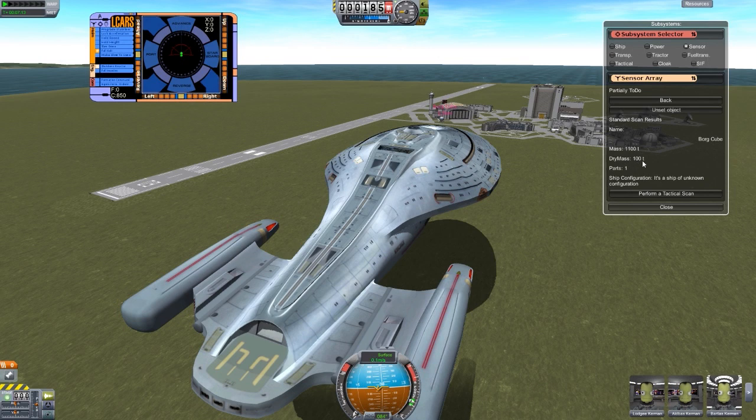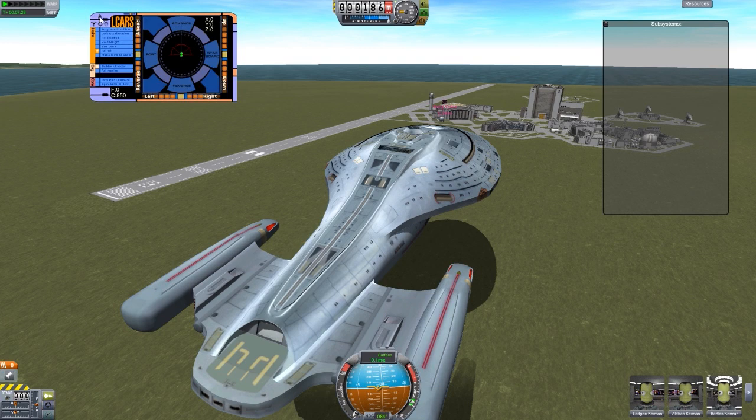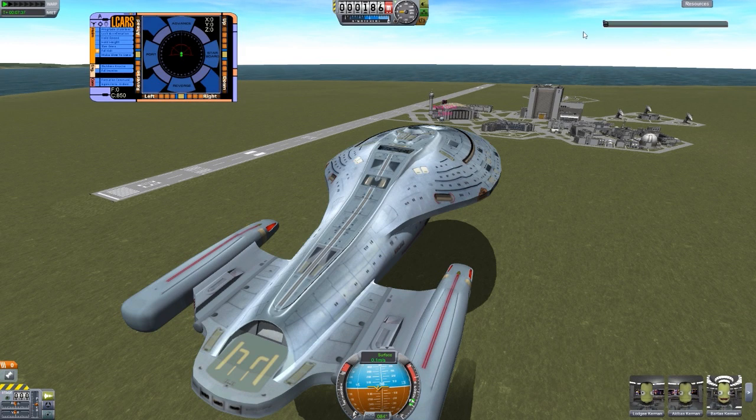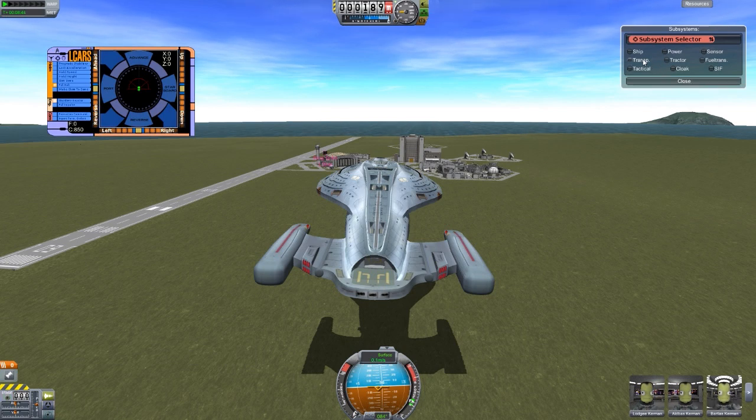Name: Borg cube. Mass: 1100 tons. Dry mass: 100. One part. It's a ship of unknown configuration. Let's just perform a tactical scan. That did nothing. I may have broken something — I have not performed a tactical scan yet. I think I broke this. Still in development, folks. I cannot seem to turn that back on or off, so I'm going to pause the recording and bring you guys back in a moment. And I am back with subsystems working again. In development still — there are screwy things. So maybe don't do a tactical scan for now until that's fixed.